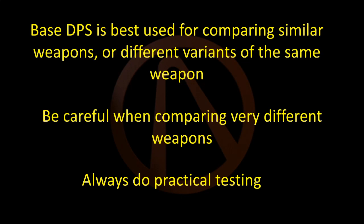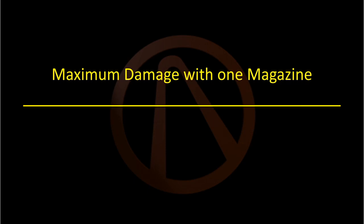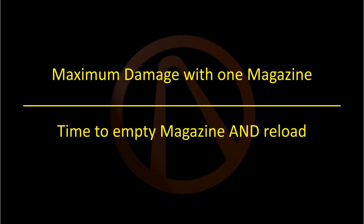Now, the basic idea is simple. You want to calculate the maximum damage the gun can do with one magazine, so if you empty a magazine and hit with all rounds, how much total damage will you do? You want to divide that by the time it takes you to fire all those rounds and reload, and that's DPS in a nutshell.